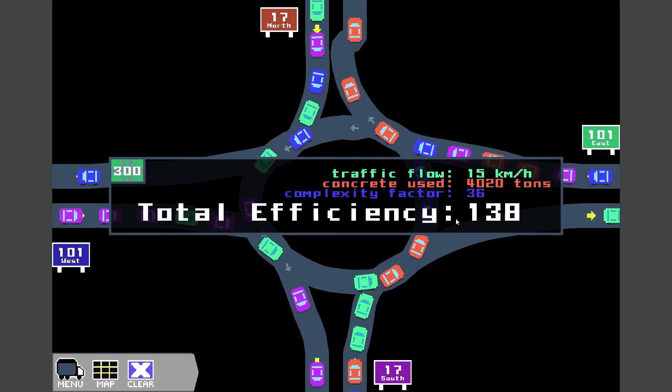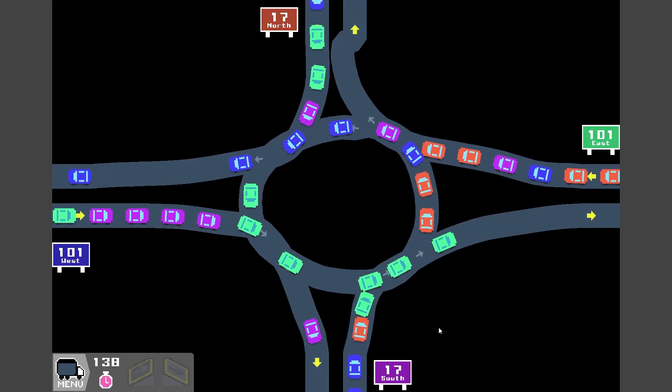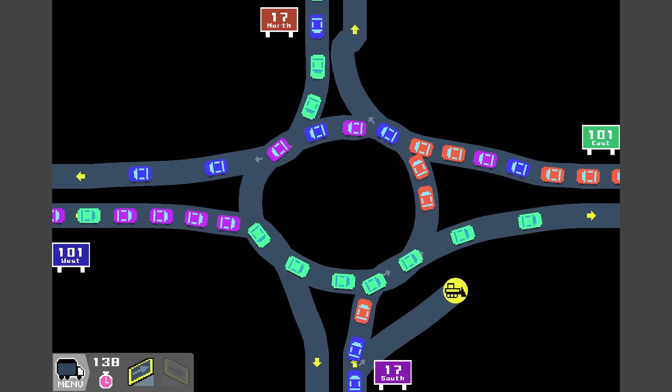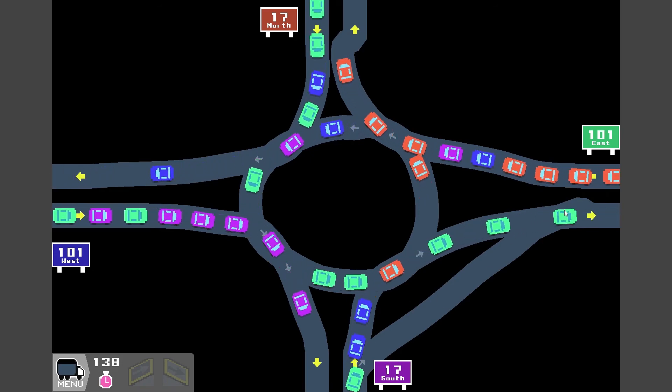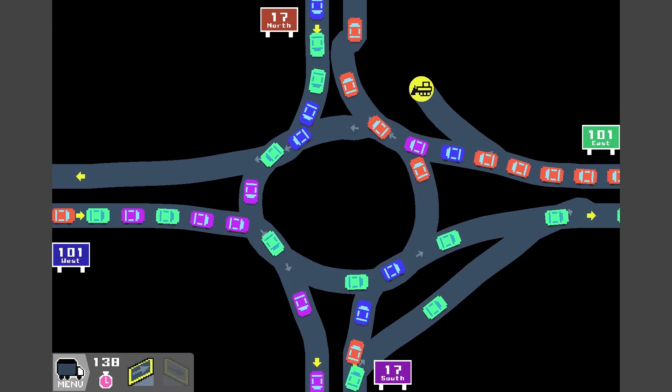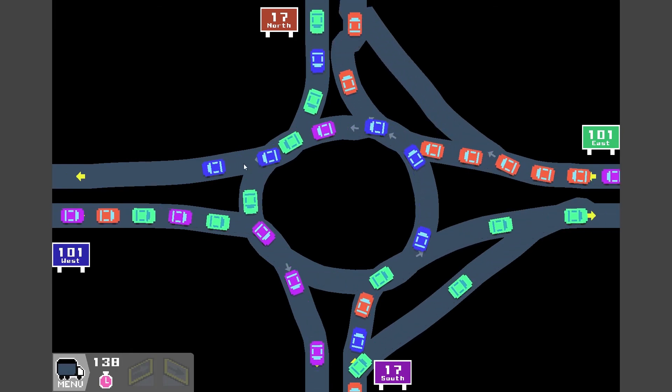We've got 138 efficiency. It's a pass, but they won't be going very fast — you can see 15 km/h. So what I'm thinking is make an emerging lane like this. That way it'll take anyone that's turning right straight out that way, as opposed to clogging up the roundabout. So we'll do that for all these lanes here. I think that connected up. It's a bit buggy.